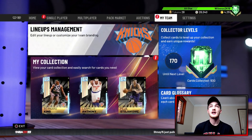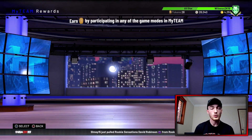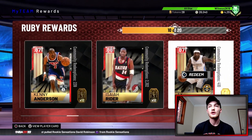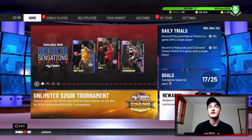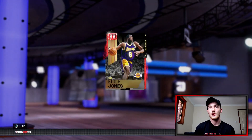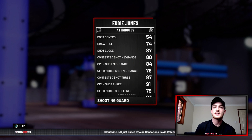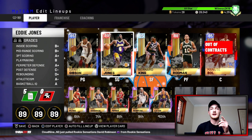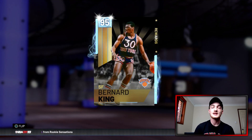Next we have Eddie Jones, a ruby card from the reward token market. I didn't realize how good he was — he only costs 12 tokens. He has a 91 open shot three, which goes back to the same thing: you need shooters on your team because when someone's open you've got to shoot it.